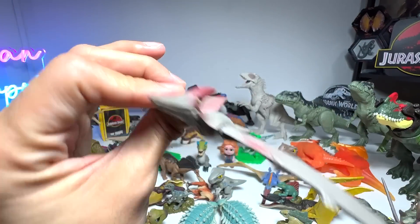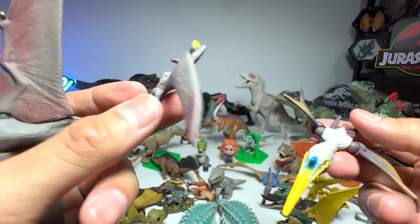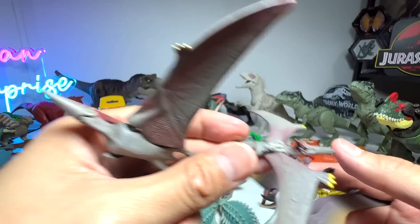Some prehistoric flying reptiles. Pteranodon is actually from the old set. Quetzalcoatlus is basically the latest one. And a mini Pteranodon right here.